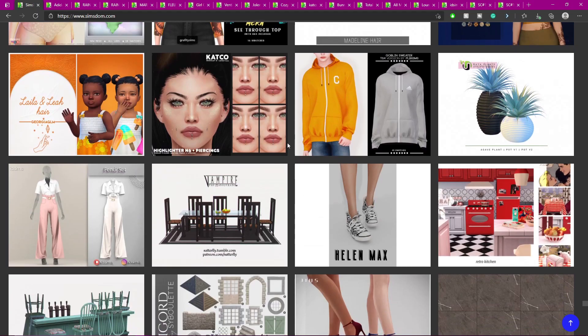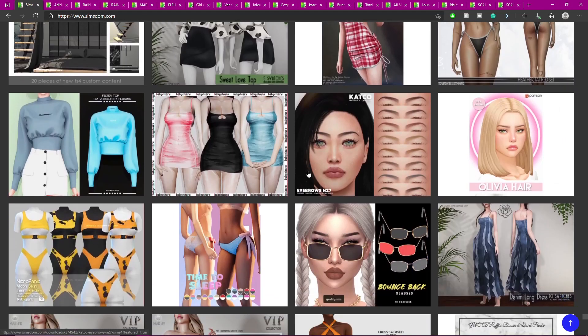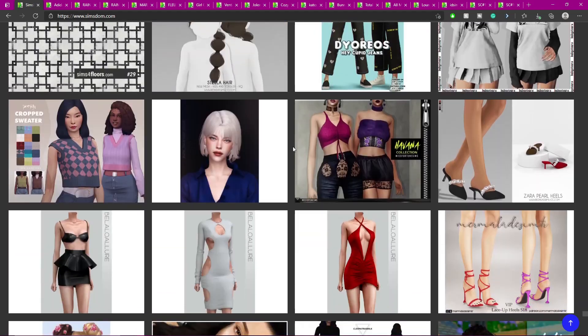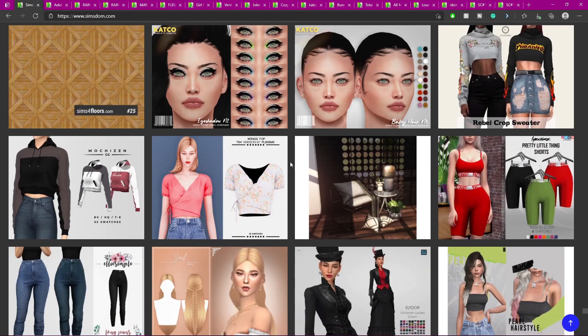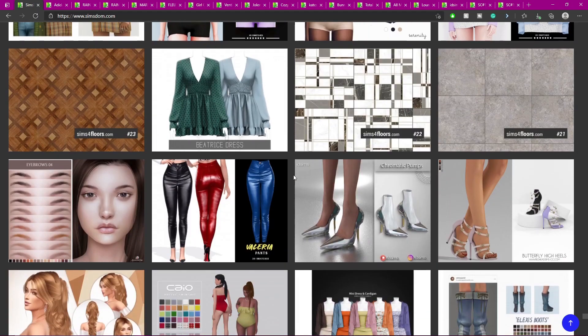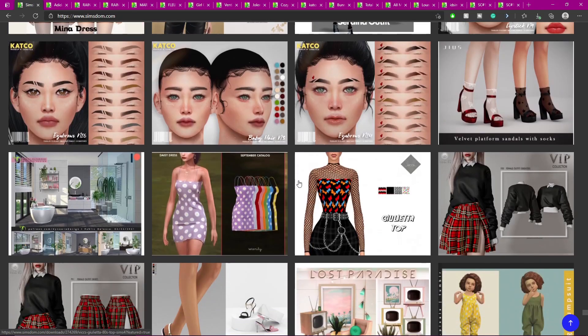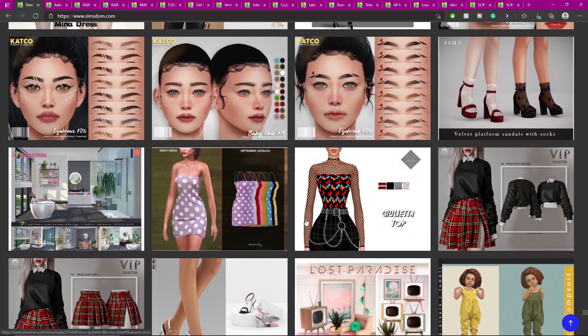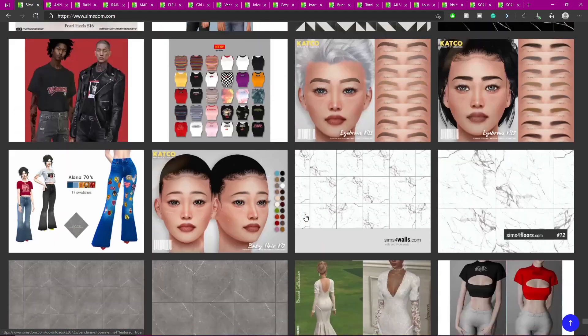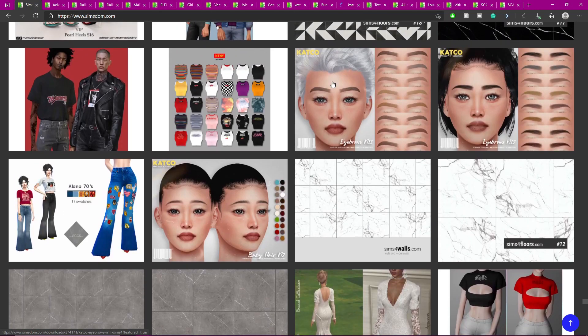I'm just going to go ahead and give them their apartment because she did a gig where she needed to take pictures and give them to the person to review, and she's gonna get six thousand Simoleons — that would be perfect for them to get their apartment. So that's what we're going to be doing. I think I'm done on SimsDump. Oh these eyebrows are cute — I like eyebrows like that.